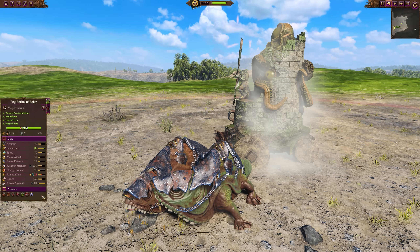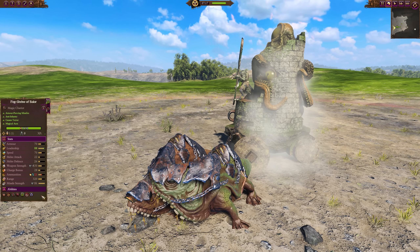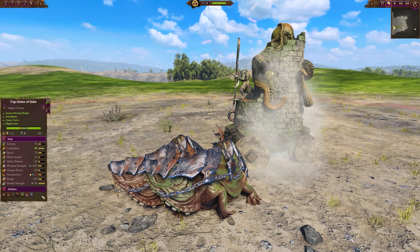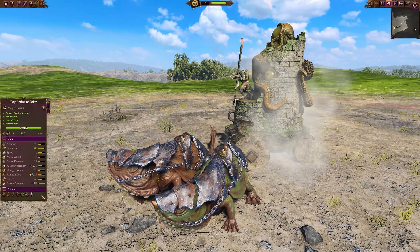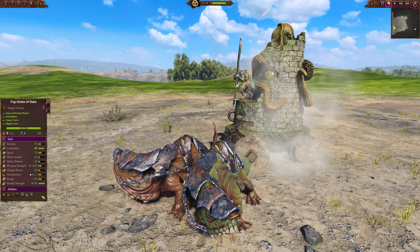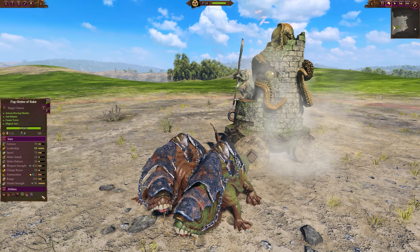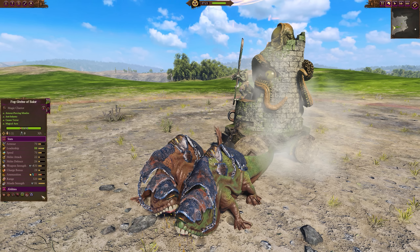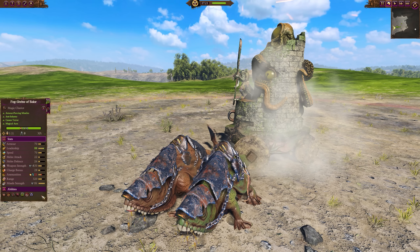And then possibly the best looking unit of this roster — the Fox Shrine of Balor. Pulled by a couple of armored Bog Beasts, it looks like a tower on wheels with an octopus wrapped around it — it looks incredibly good. As for what it can do, it's basically artillery: massive missile attack, 1k damage, 320 range, with fire and magical attacks. It functions kind of like a Luminarch, taking a while to build up the attack but very strong when it goes off. Its melee stats leave a lot to be desired, but it does give a buff to leadership and missile resistance for nearby friendly troops.